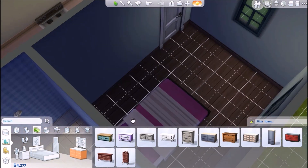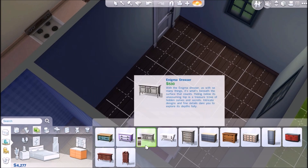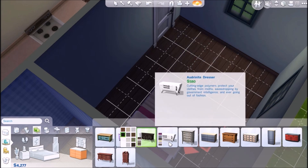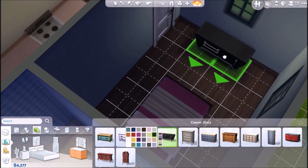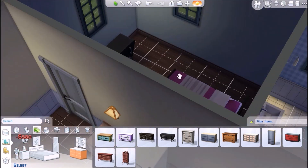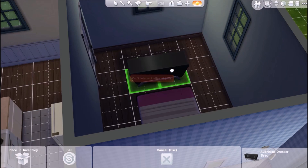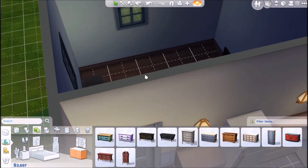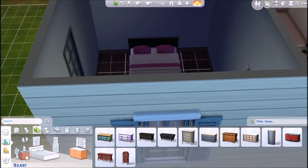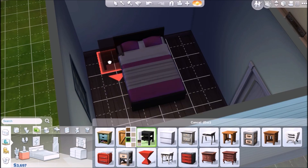And a dresser. We'll give her this one for now — see if she'll be able to walk around that. We'll see. What else does a bedroom need? Some end tables maybe — we'll make them black this time.